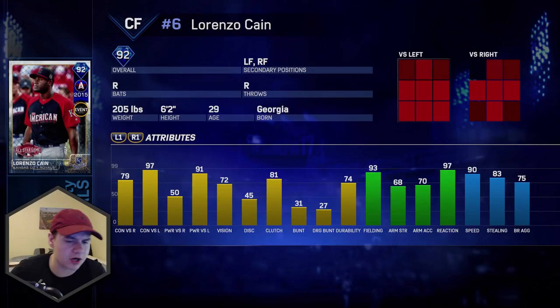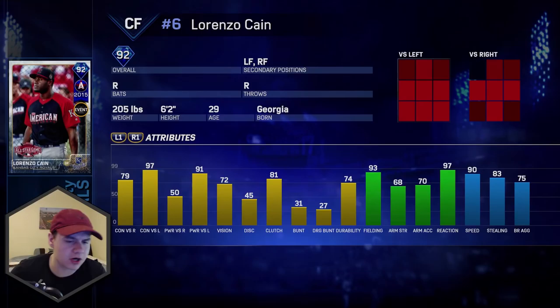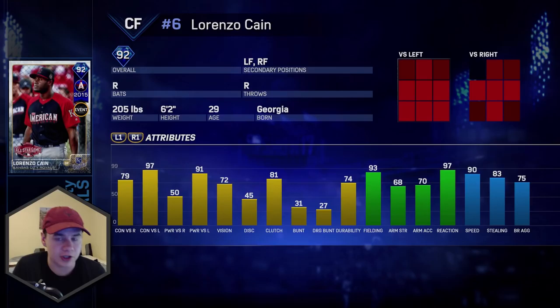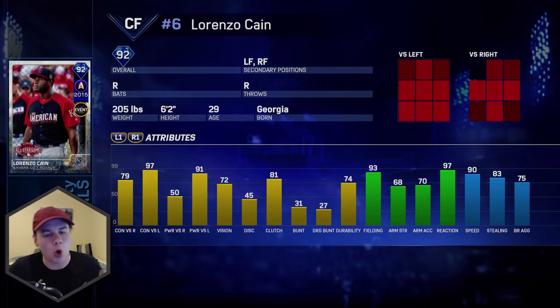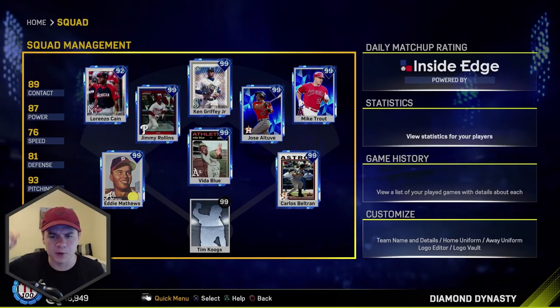He has 79-97 contact with 50-91 power, so he's going to be much better if there's a lefty on the mound. It just seems like for everything he excels at, he's kind of poor on the other side — really good at hitting lefties, but not very good at hitting righties. On the fielding side, he's got 93 fielding and 90 speed, so he'll track down almost every fly ball, but he's got no arm strength and no arm accuracy — 68 strength and 70 accuracy. This card is like the ultimate trade-off. Hopefully it won't be too much of a factor; maybe we can face a lefty today.